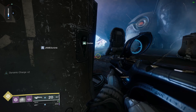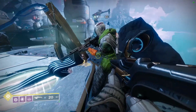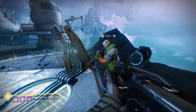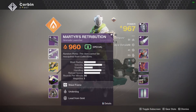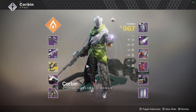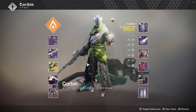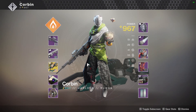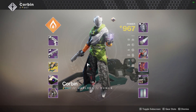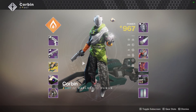Pick a gun, Corb, any gun, and then bring it over here and show it to me. Pick a gun you want to use on the red missions, aka Crucible. Show me what it is. Put the gun in your hand that you want to use. Okay, so you want to use the Traveler's Judgment? Yeah, I'm gonna use the Traveler's Judgment.